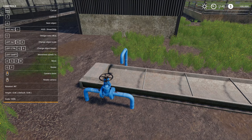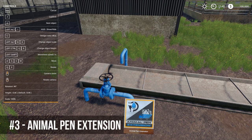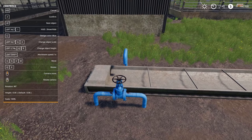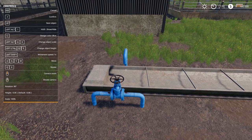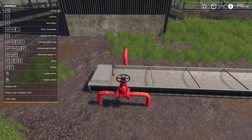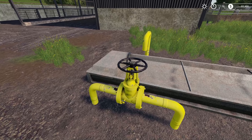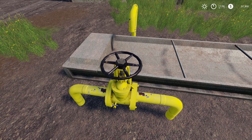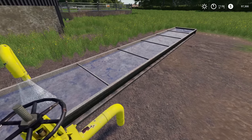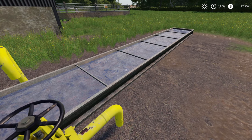The third mod is Animal Pen Extension — a fantastic Global Companies mod. It allows you to add water to any troughs in your animal pens. You can adjust the position, move things around, and even change the color. Once you've bought your animals, simply walk up and press R for fresh running water. Very handy.